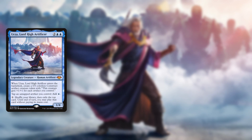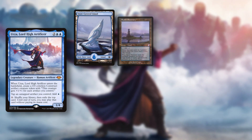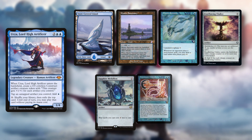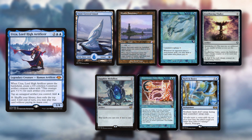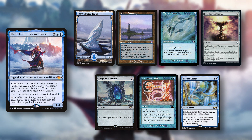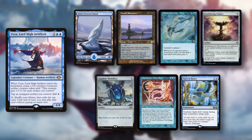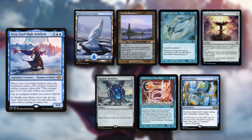Kiko is first on his Urza Powerceptor list. His starting hand consists of a Snow-Covered Island, Mystic Sanctuary, Mystic Remora, Everflowing Chalice, Sapphire Medallion, Transmute Artifact, and Back to Basics. Kiko decided to keep this hand because he has a turn 1 Mystic Remora going first, which will draw him a ton of cards. He also has some cost reduction, a very strong stax piece with Back to Basics, and a way to turn Everflowing Chalice into a much bigger threat using Transmute Artifact.